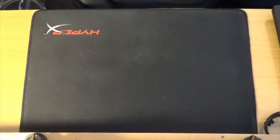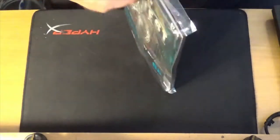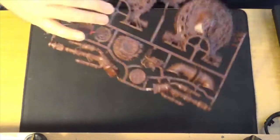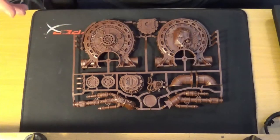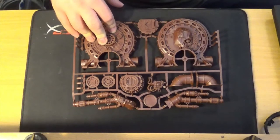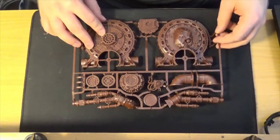Right, so on to issue 68. In this one we've got more terrain. For me at the moment terrain is quite a big thing because I've just got a new Necromunda set which has a lot of terrain in it — this would fit quite nicely in there. But it's a repeat of the Haemotrope Reactor you got a few issues ago. I think it's exactly the same, so I won't spend too much time on that.